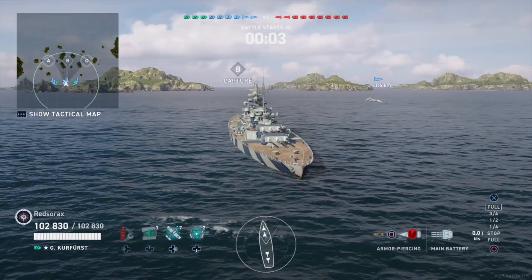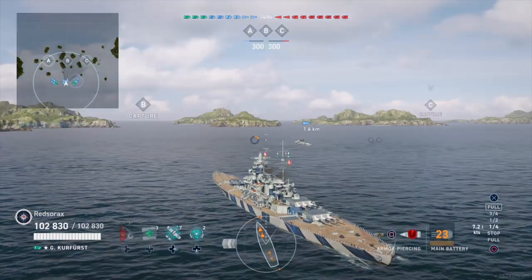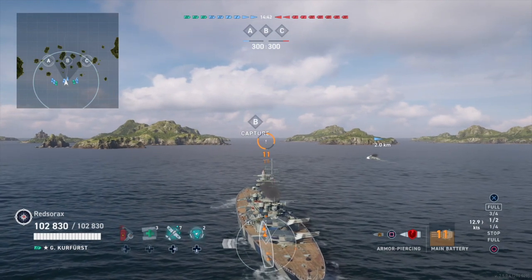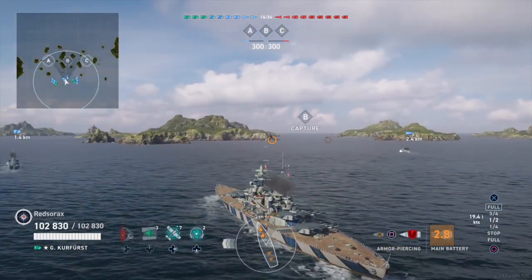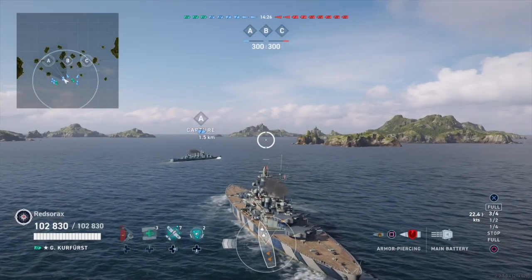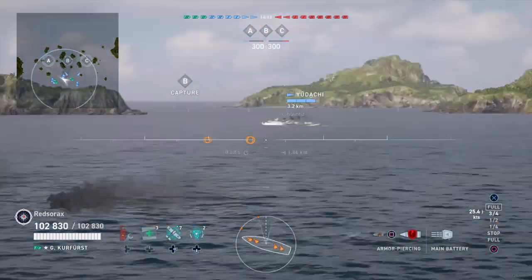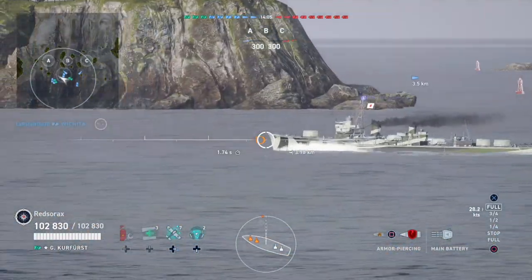We decided to head over to cap A together as a squad and bully whatever we find. There are only two destroyers on each side, so we're hoping we don't get punked out by them. Fortunately the destroyers were held at bay, cruisers moved up so the battleships could do their job, and destroyers went out to spot for the cruisers. Everybody worked well together — it wasn't a super high-scoring game, but everybody did their job quite well.